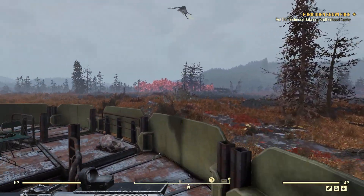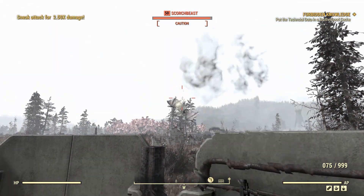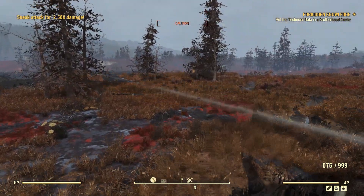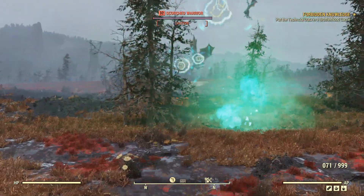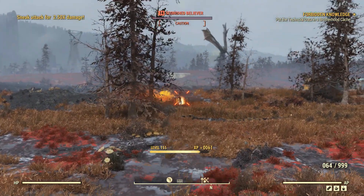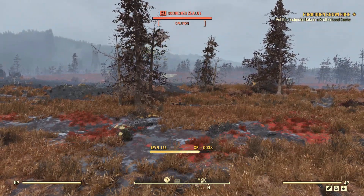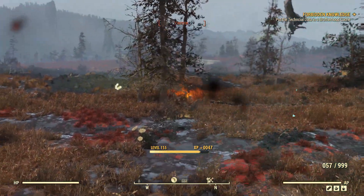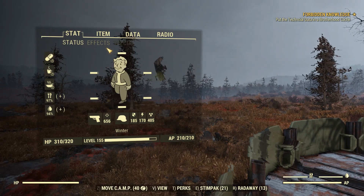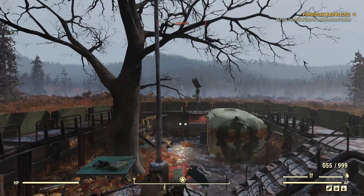Alrighty, let's start off today with a little bit of Scorch Beast hunting. We'll just get his attention and wait for him to come nice and close. I'm being shot at by something — are they Scorched down there? Well, if they're going to do that, I'm just going to kill them for extra adrenaline. Thank you for the bonus damage. And with that adrenaline, we've got plus 40% damage.